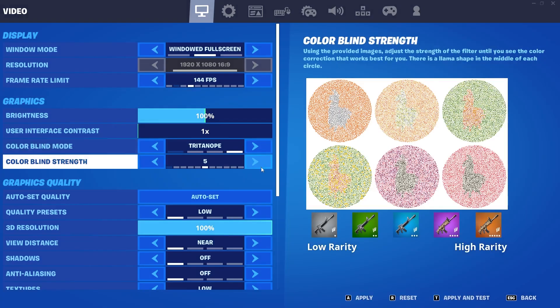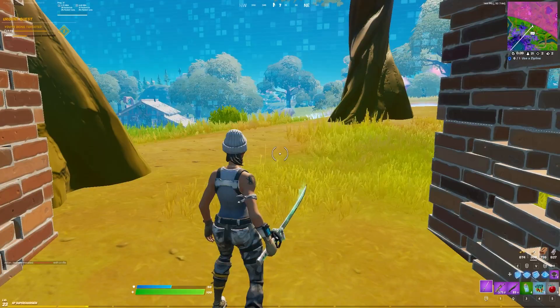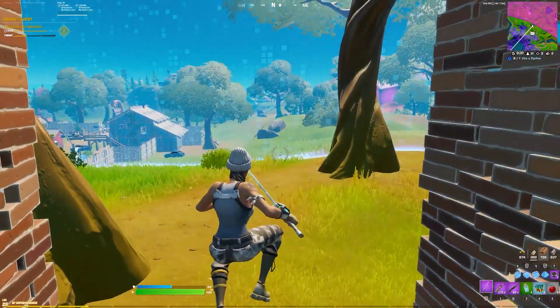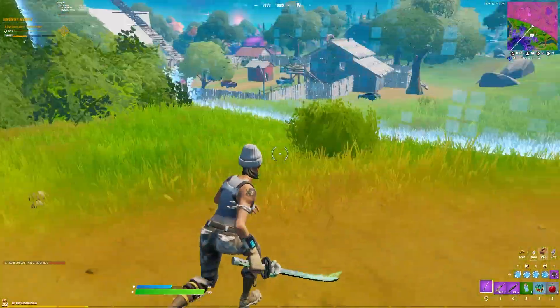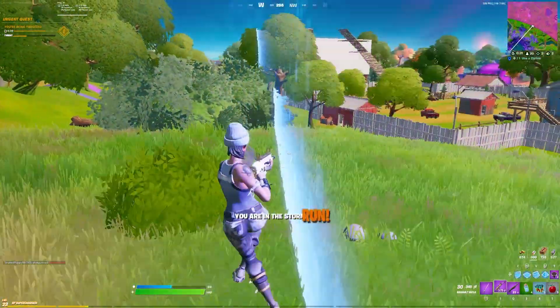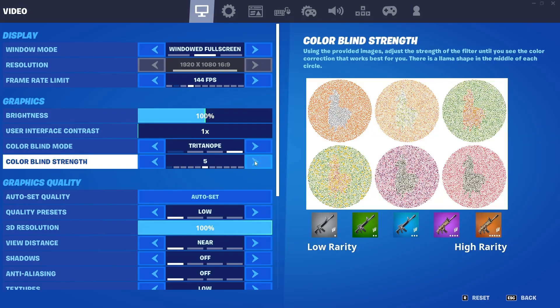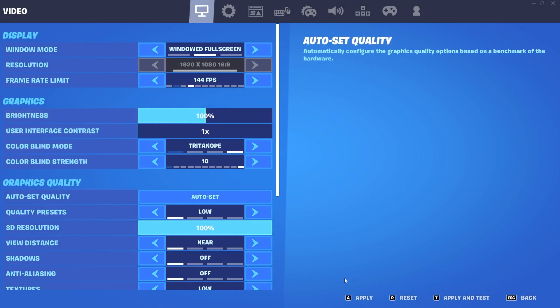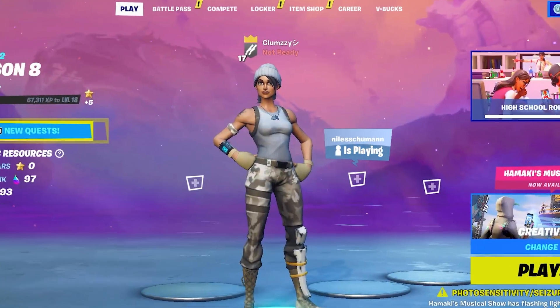Now let's check Tritanopia. You can either have Tritanopia 5 with 50 brightness, or Tritanopia 10 with 100 brightness — or Tritanopia 5 with 100 brightness, same idea. This is exactly how Tritanopia looks, and this is the one I use. It makes the game more colorful and bright, which is what this video is all about. Here's how Tritanopia 10 looks — even brighter, even stronger.